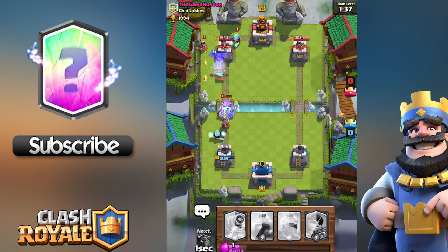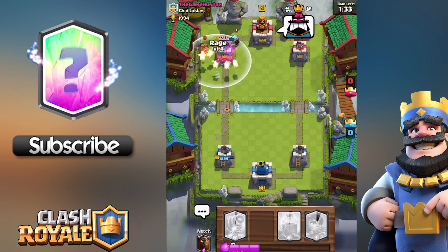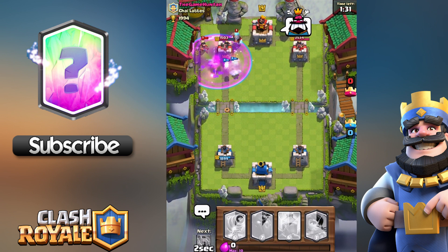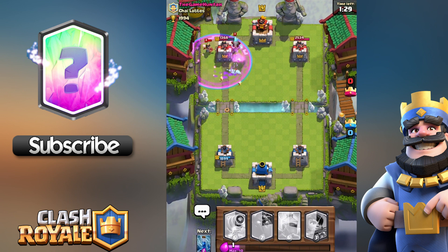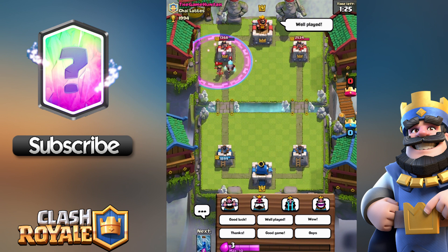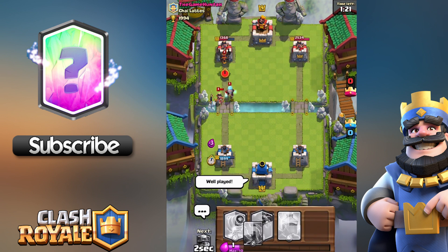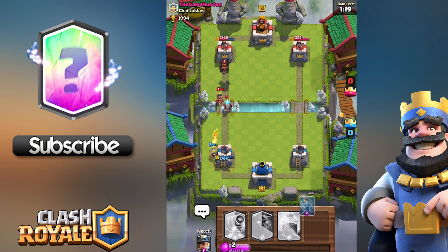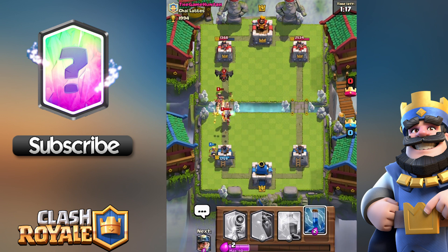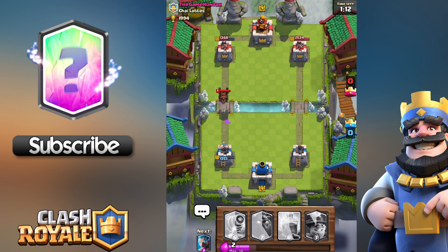I get the Ice Wizard out along with a defense tower — it should be close. I need to put the Rage spell on these Lava Pups; I was focusing too much on the Sparky and might have been a little too late. He's got the Ice Princess coming in — ice princess would be OP — along with his Princess and Ice Wizard. I'm going to put my Princess down to help knock out his troops, but it looks like the Zap finishes it off.